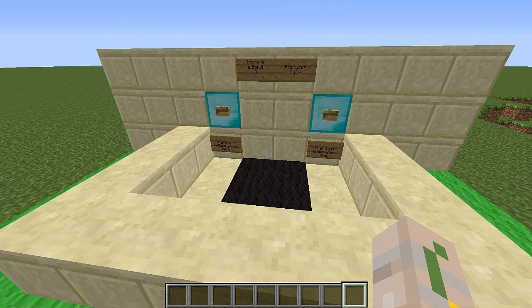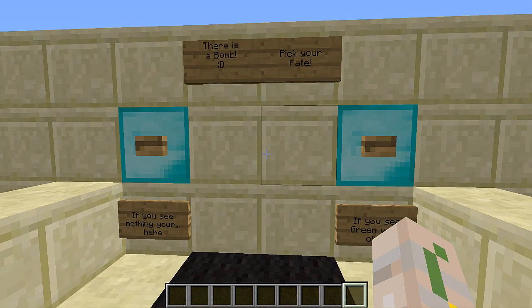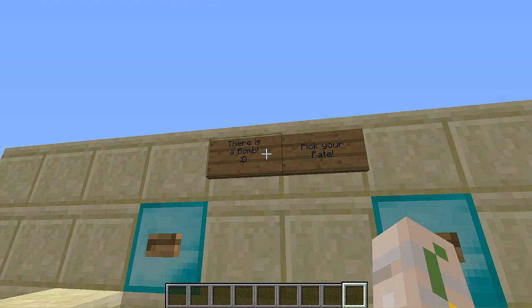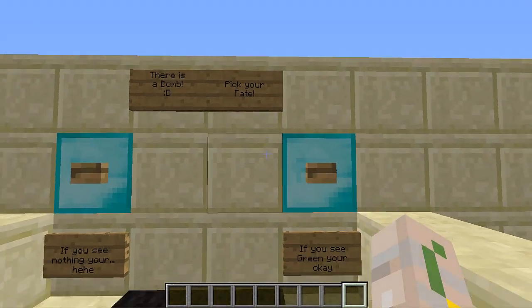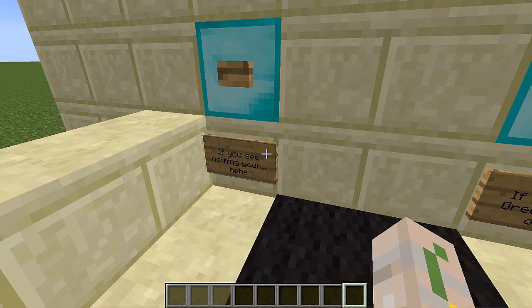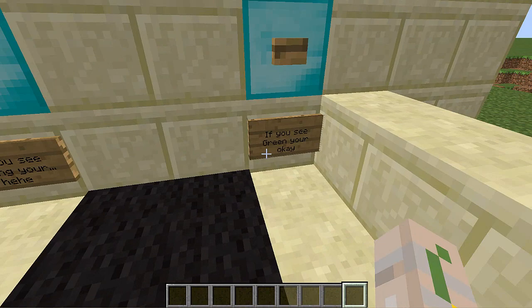I don't know how they got in, but someone planted a stupid bomb. So, let's just read a little bit about it. This is a bomb. It's... I know it's a bomb. Pick your fate. If you see nothing, you're... hee hee. If you see green, you're okay.